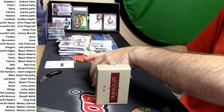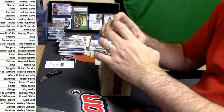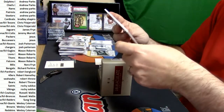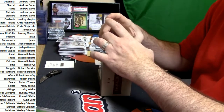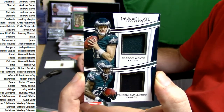Let's do another redemption — another bottom redemption. 83 out of 99, it is Richard Sherman. 96 out of 99, dual for the Eagles — Carson Wentz and Wendell Smallwood.